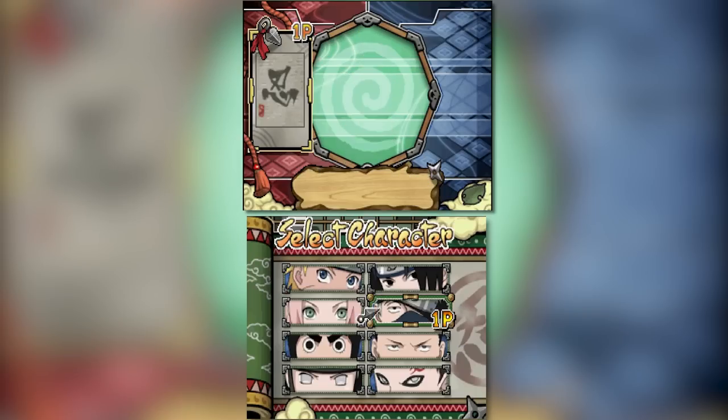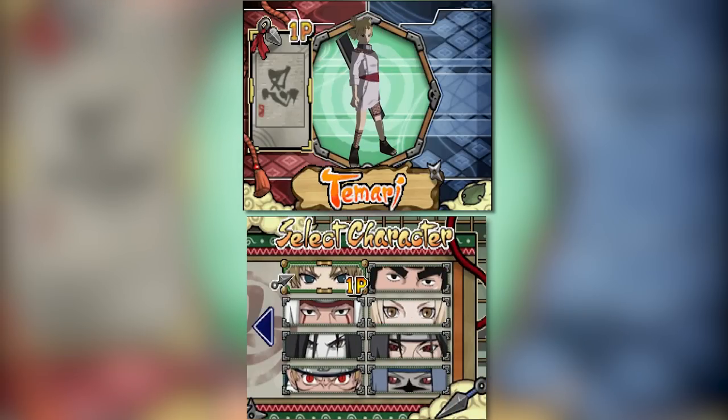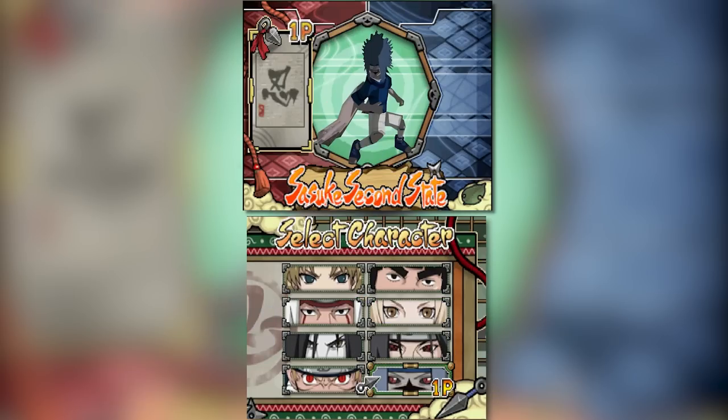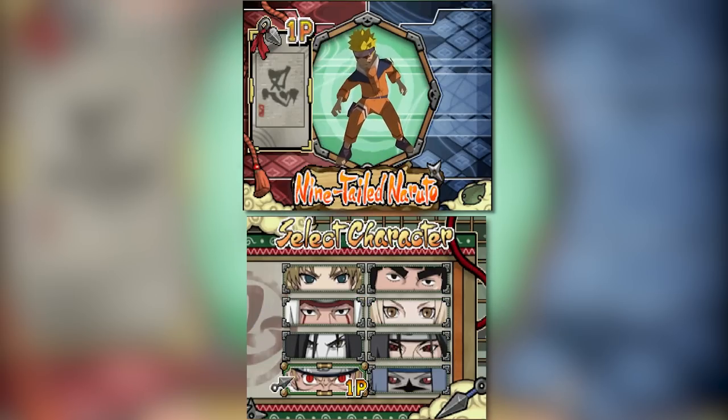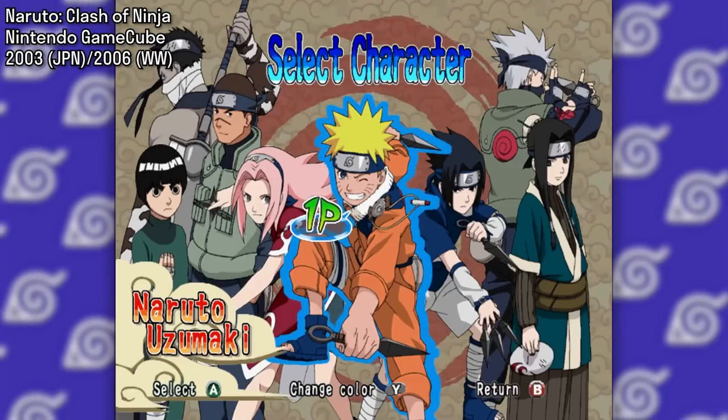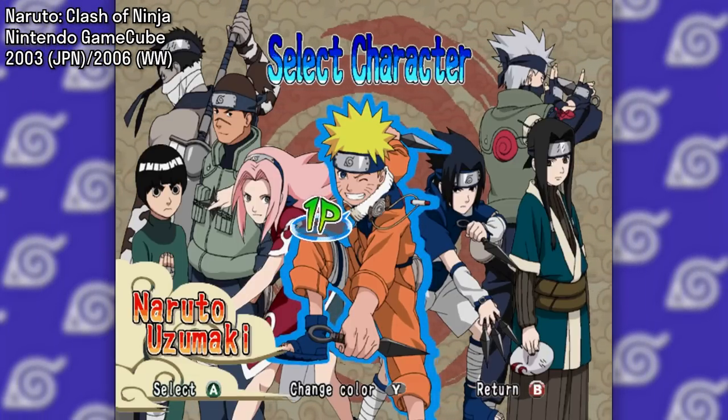The character roster here is a decent first start, especially considering this is the very first title and it's on the DS. It covers most of the heavy hitters from the pre-Shippuden days, along with extra forms for Naruto and Sasuke's final fight in the US version. In fact, this game has more characters than the first Clash of Ninja on the GameCube, which I personally think is pretty impressive.